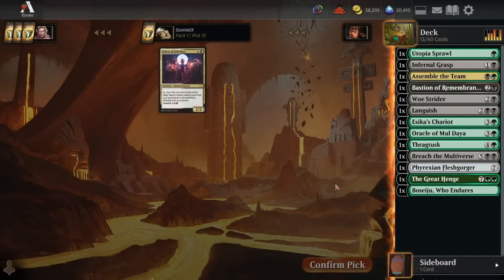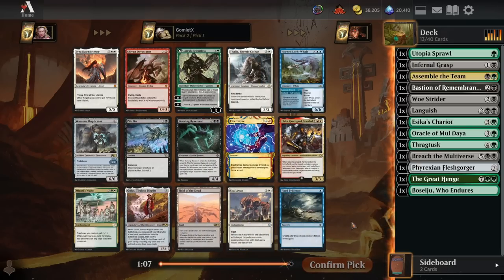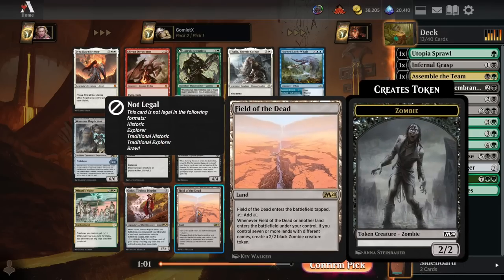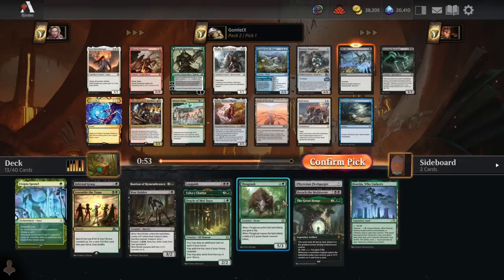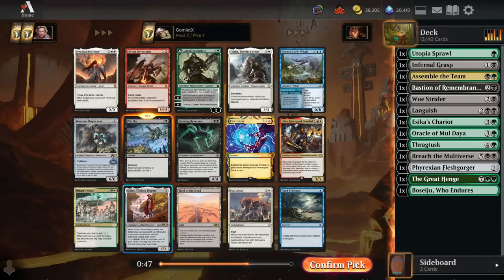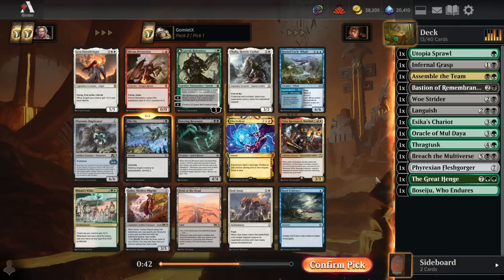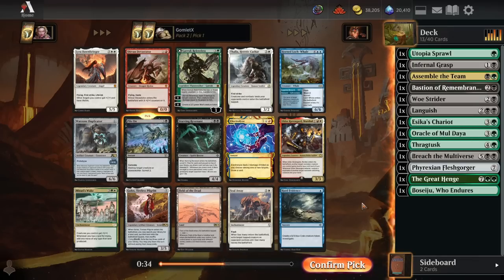Take the Woe Strider over the Ramp. Black looks pretty dang open, which is a good sign. Take Pile On for really efficient removal. There could be another Golos/Field of the Dead deck here, although we're not going to wheel either, so we can't do both. I like this streamlined two-color Golgari pile we've got going. I don't really want to try going for more colors with Golos - we haven't been taking any dual lands or Triomes yet. Pile On it is today.